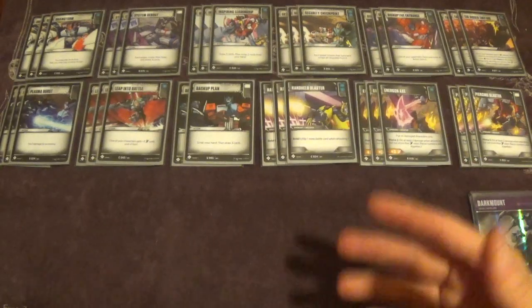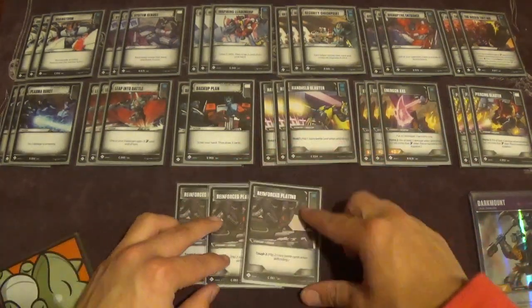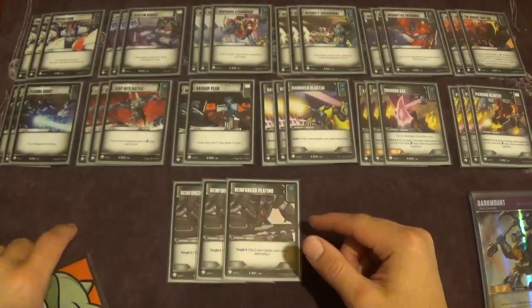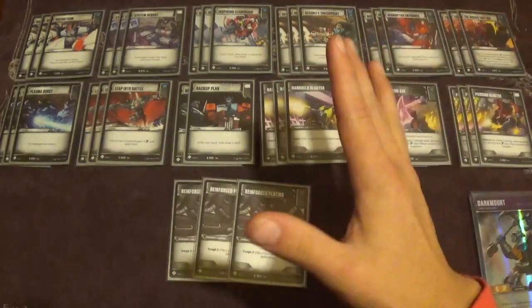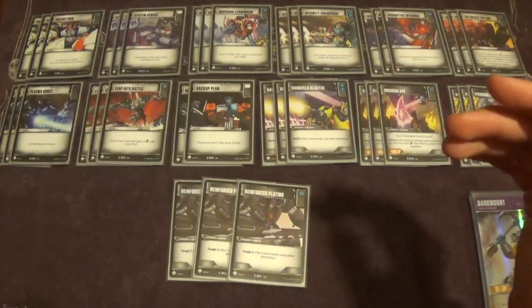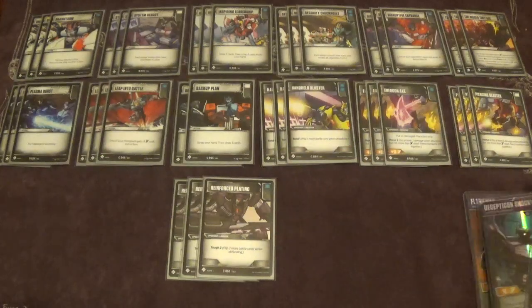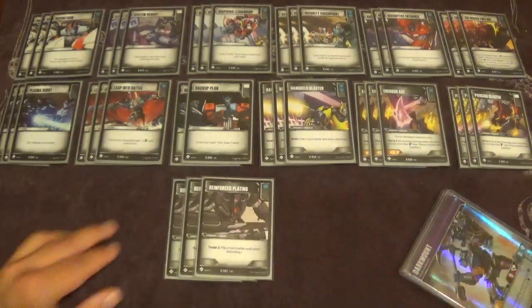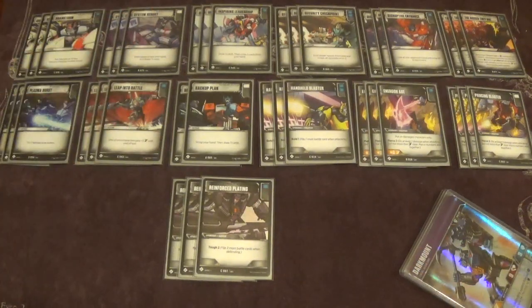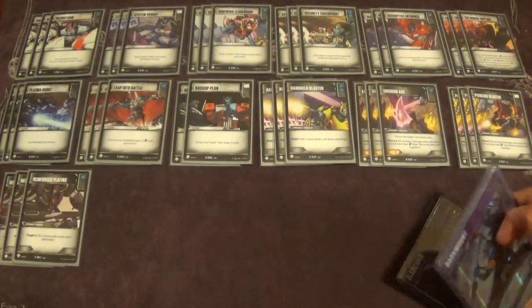Because we play a deck of basically all blue pips, we have three copies of Reinforced Plating — the big-deck armor, giving Tough 2. Tough 2 is insane value in this deck; it will usually result in two to five more blue pips on defense, depending on what comes after. In tandem with Flame War, having Tough 3 on your tanky characters like Dark Mount makes them so hard to kill. This is primarily what makes it worth playing the all-blue deck — you get such incredible defensive flips.